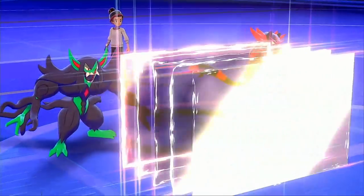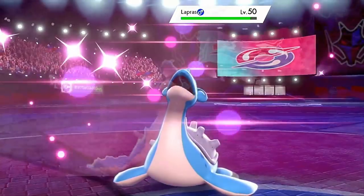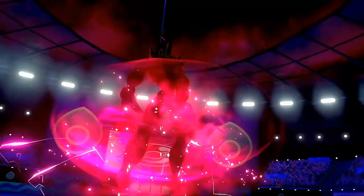From day one of Pokemon Sword and Shield, VGC players have had their eyes on Grimmsnarl. Its unique typing and access to the Ability Prankster make it this year's premier support Pokemon. But what makes it so powerful? That's what I'll be discussing in today's video.